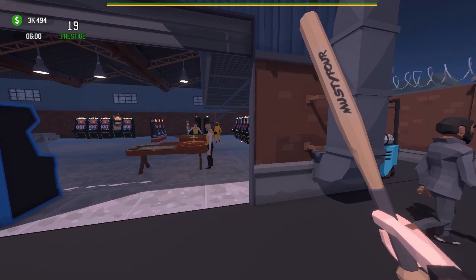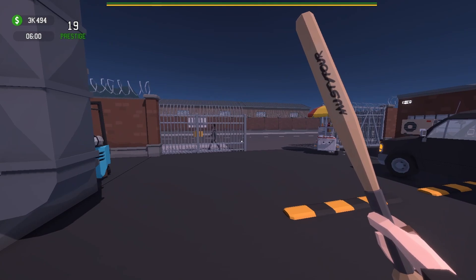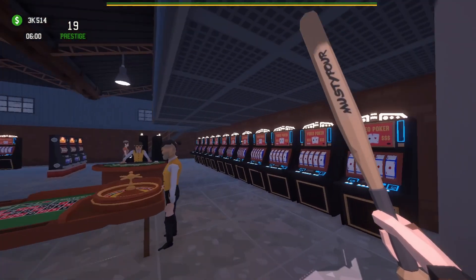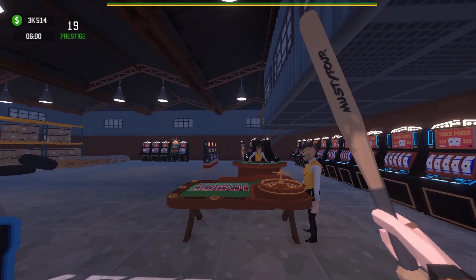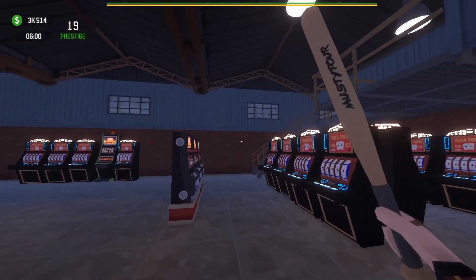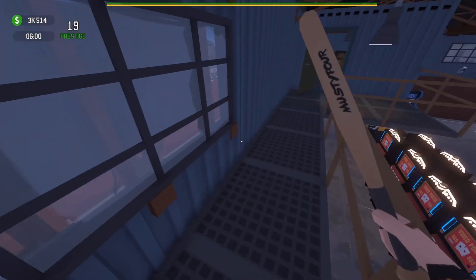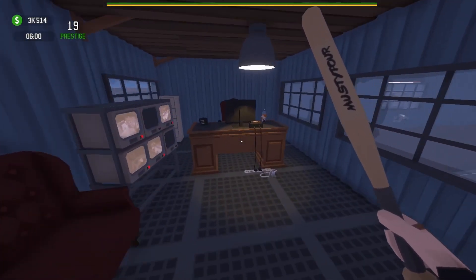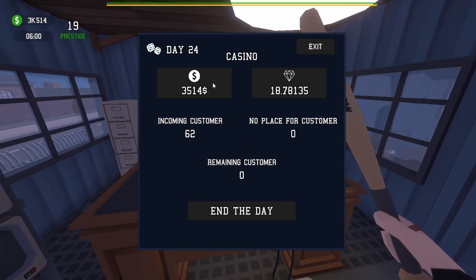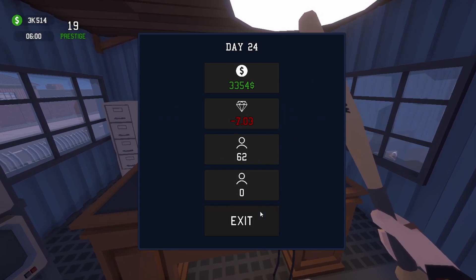Even after paying the debt tomorrow we'll start with over $1000, and we're just going to let that keep building up because we're not running out of space — so there's no point in buying more machines. That's the last person of the day. We're ending with $3500 — it costs $2300 to start tomorrow, so we'll start day 25 with $1200. Prestige dropped a lot — we made $3300 but lost 7 prestige.